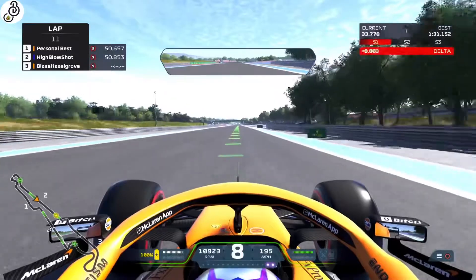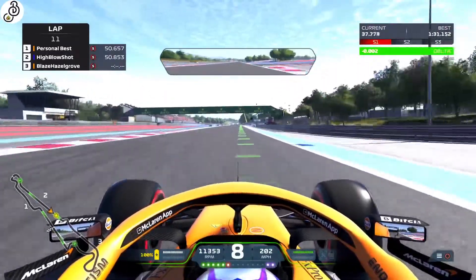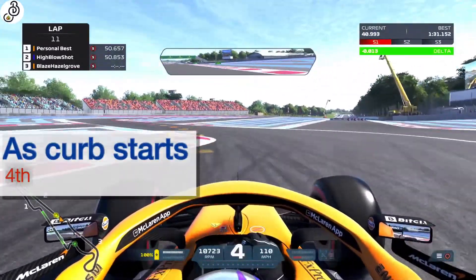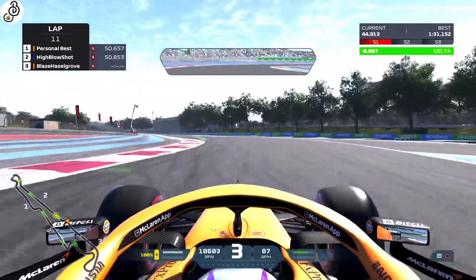Approaching corner 8, look to brake as the kerb in the middle after the lay-by road starts and take this corner in 4th gear — that's just before that 50m board. Get a good exit here.